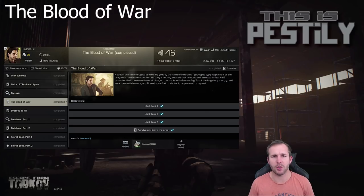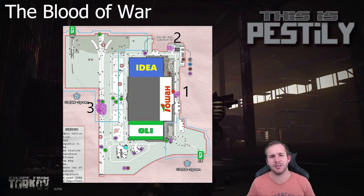Next we've got Blood of War. To complete this mission you need to go to all three tankers within the Interchange map, mark them all, and then leave the map. Previously there were issues with having to mark in a certain order, however these have been rectified and you should now be able to complete them normally.